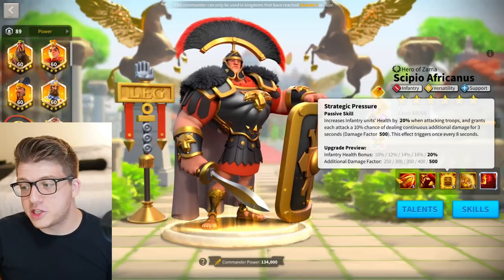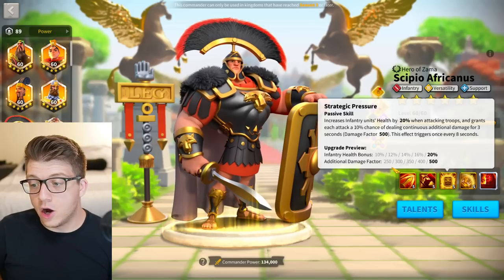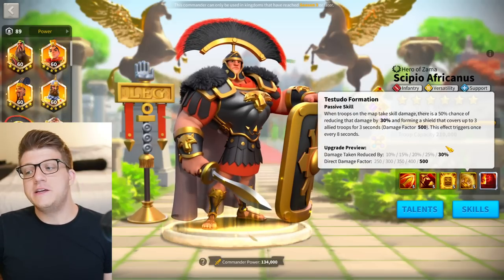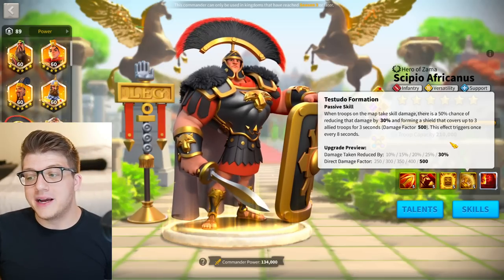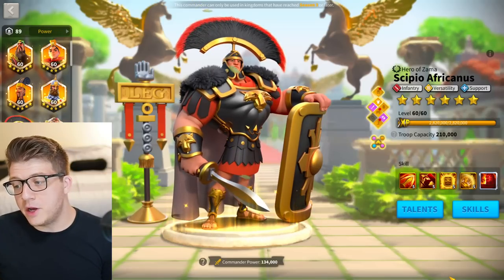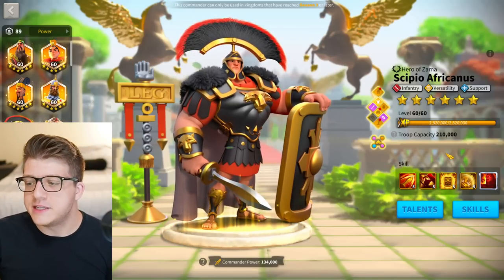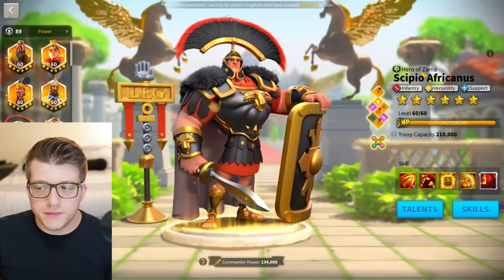The third skill at one gives 10% infantry health and a 10% chance to deal 750 additional damage factor over three seconds — half the value of the full skill just for unlocking it. The fourth skill gives a 50% chance to reduce skill damage taken by 10% and a shield of 250. Scipio at 5511 performs incredibly well, and yes — eventually you should expertise him. He's king of infantry.